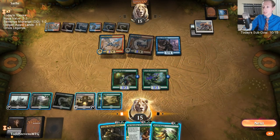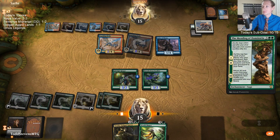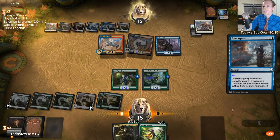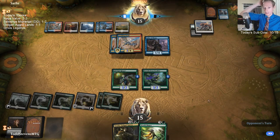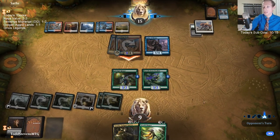Here's Mending of Dominaria — resolve this. Oh, they had another Counterspell — that's real bad for us, real bad. Now these Crackling Drakes are just huge.